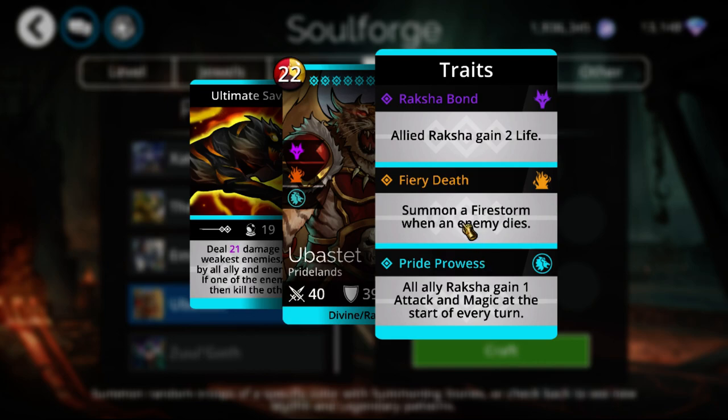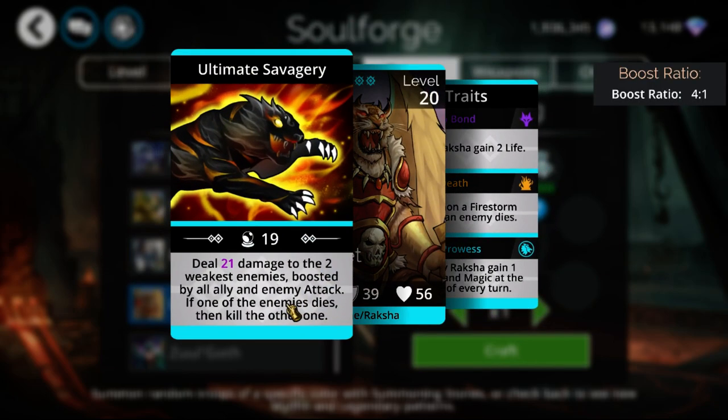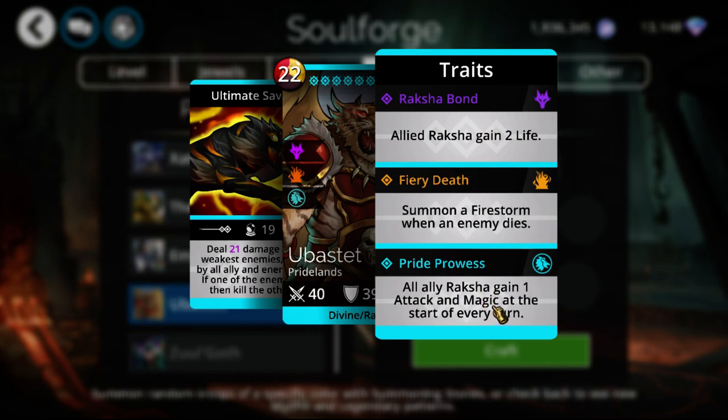It also has a Fiery Storm, so every single time it does secure one of those kills you're going to be getting a Red Storm. If the damage wasn't already good enough with its attack boost ratio, it also gets one additional magic per turn as well as one additional attack per turn, which basically helps to increase the damage of its ability.